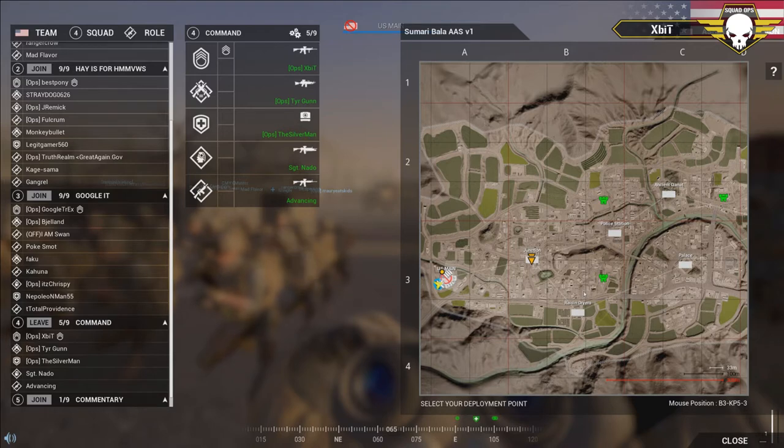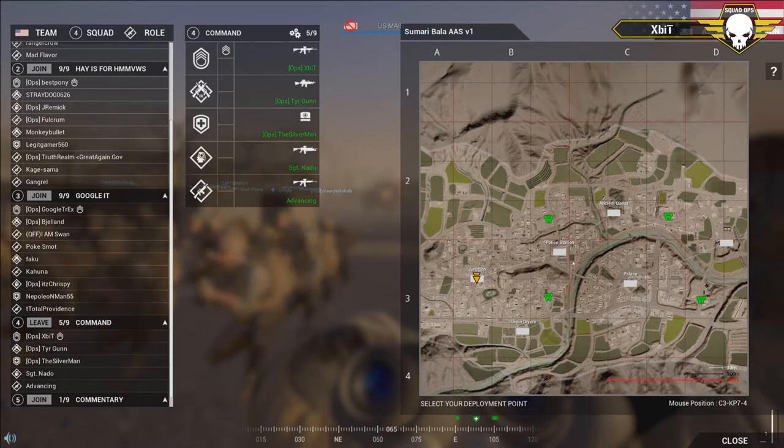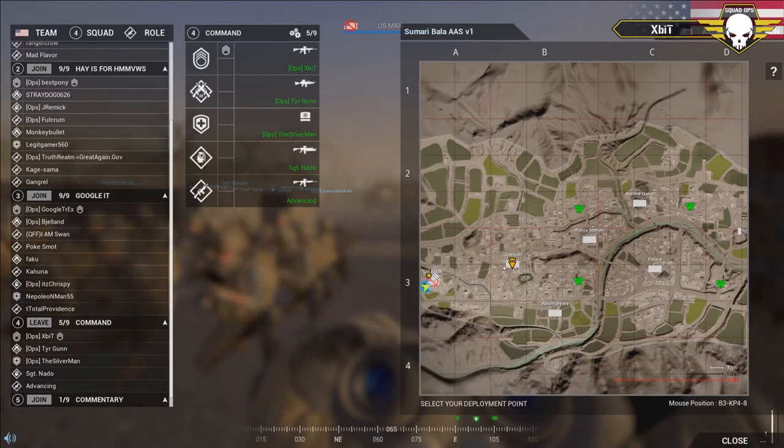That's the general plan: Squad 1 going north, the rest of the platoon going south. If we get contact we'll adjust accordingly, just listen to your squad leads and fire team leads. The chain of command: if I go down it'll be Squad 1, 2, 3, then my fire team lead. That's all I got - any questions?